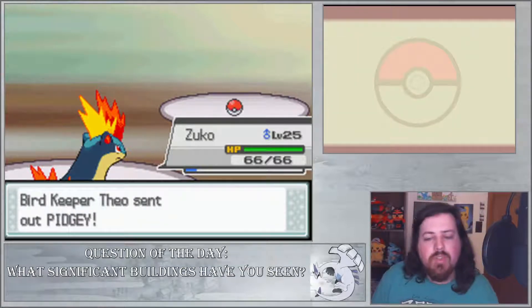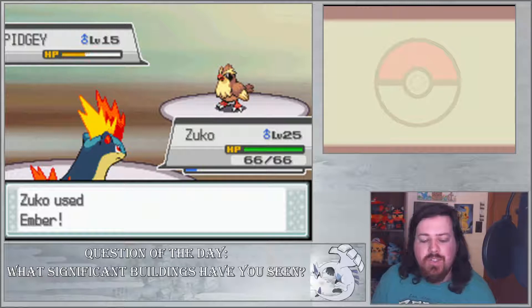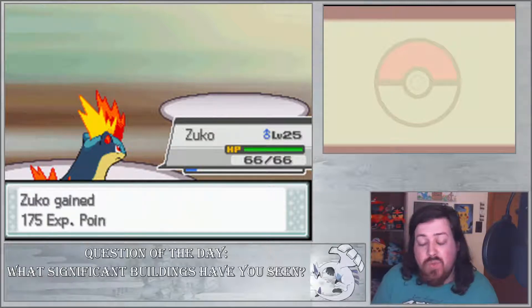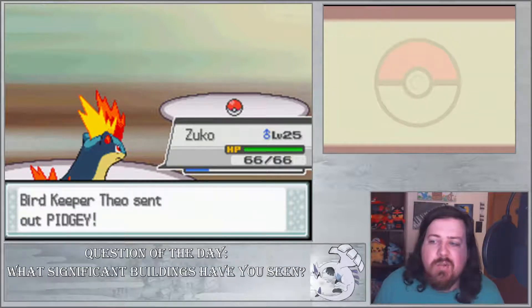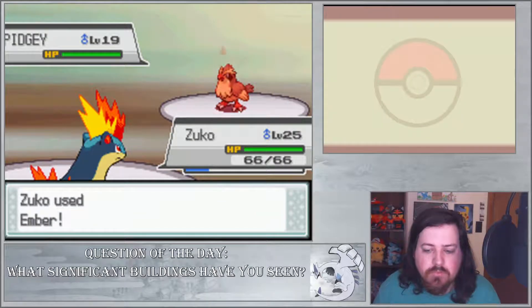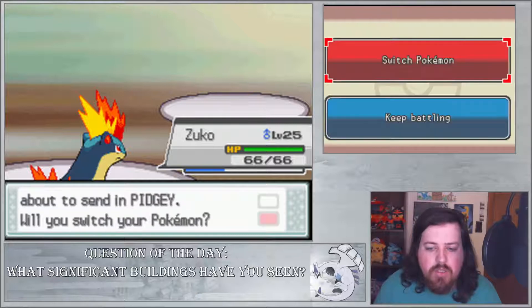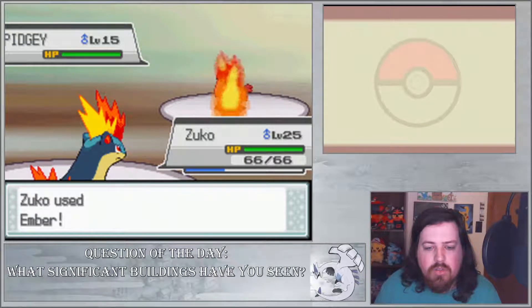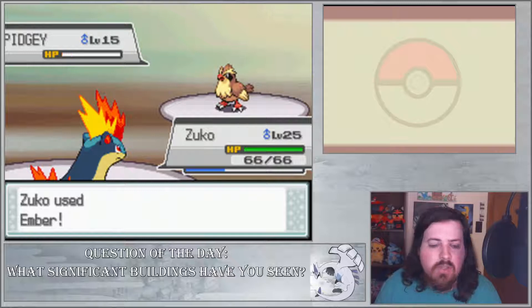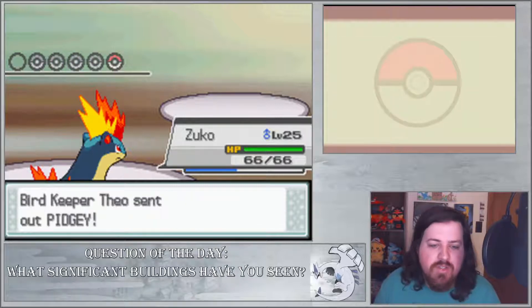We're just going to stay in and let Zuko get some experience. We haven't really let Zuko just run wild on a team, and we might be able to do things with Ember. We've got ten levels on this thing. Just go for Ember — don't have to worry about using all our PP on Fire Blast. All right, and now Pidgey — I'm gonna face this Pidgey. And with that, all the Pidgeys are gone... actually I'm not even counting how many Pidgeys are left. Oh, you still have more? Okay, this is the last Pidgey.